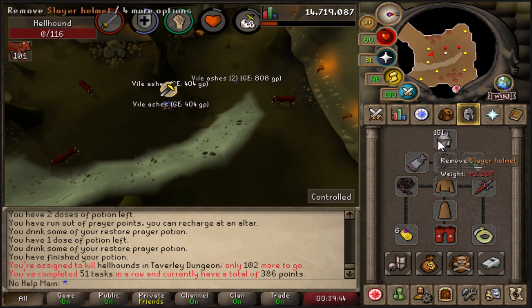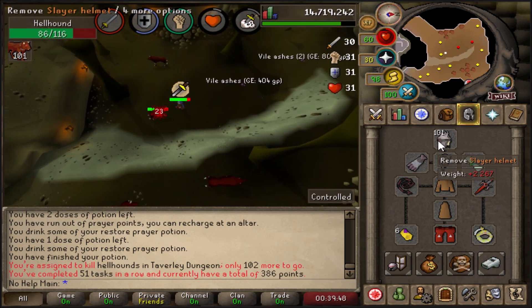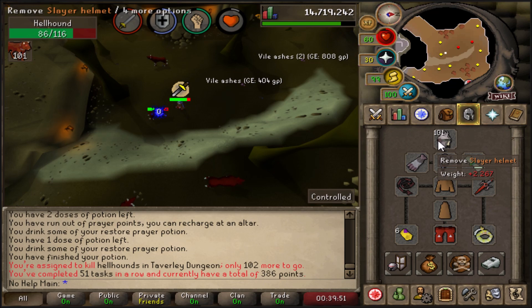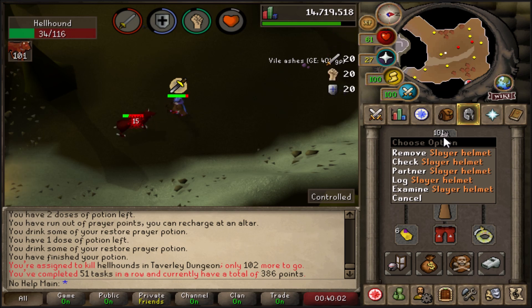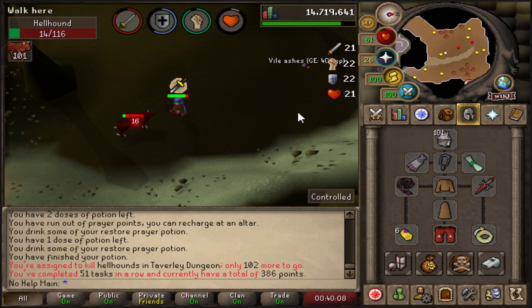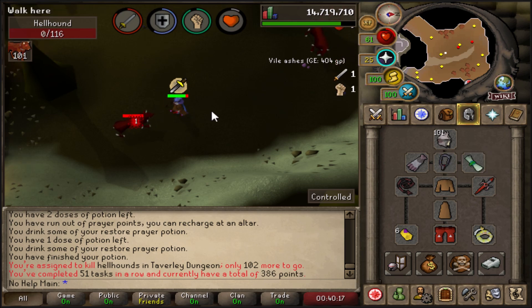You can later imbue the Slayer Helm at the Nightmare Zone, which adds the ranged and magic damage/accuracy bonus as well — that's more late game. You can also recolor the helmet, which is cosmetic. To craft the Slayer Helmet, you need 400 slayer points and 55 Crafting, along with all the components like a nose peg and face mask.